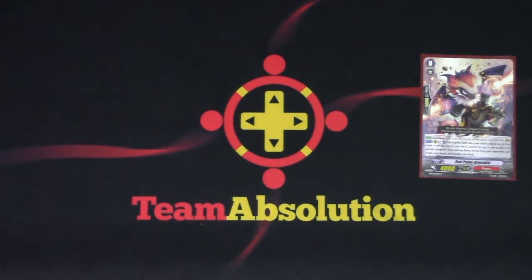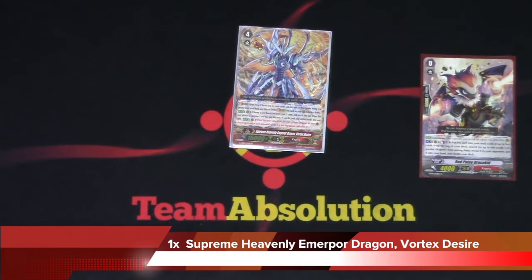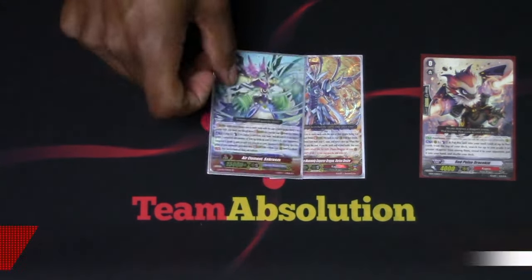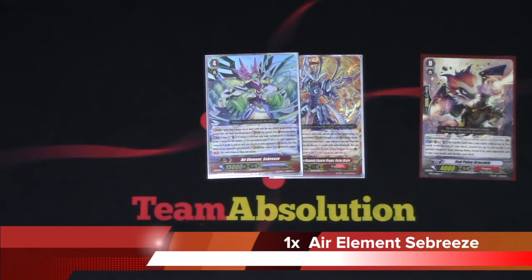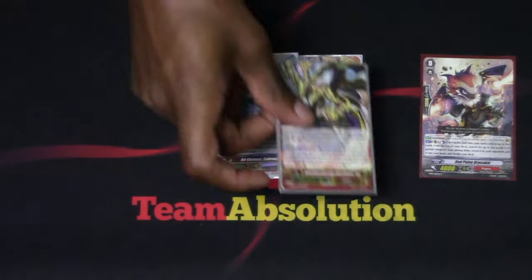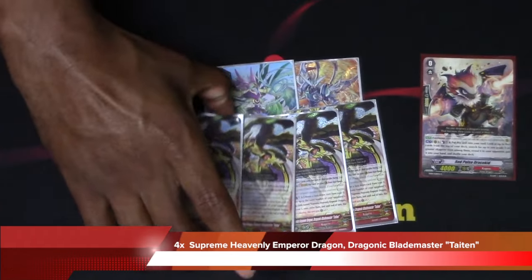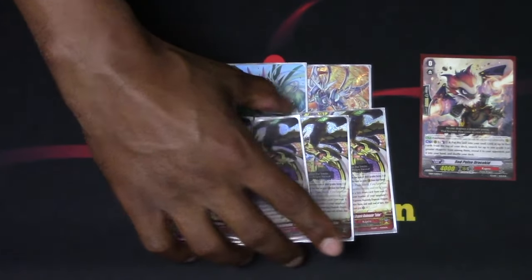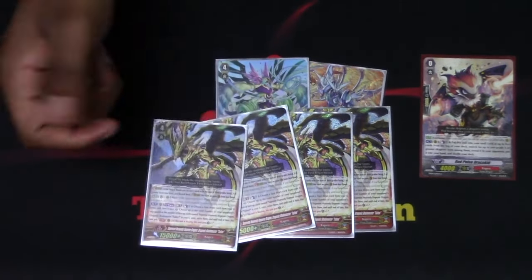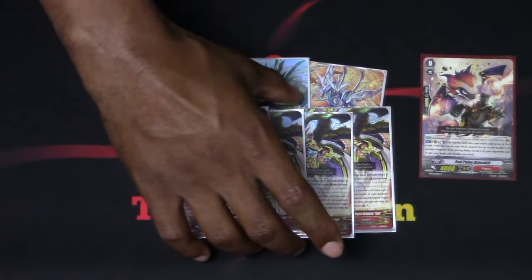From there, I got 1 Desire — really good first stride, flips up anything for free and potentially pops things, which is cool. I got 1 Seabreeze for Seabreeze reasons. Then I got 4 Blademaster Titan. This card is really strong in the deck — get some retire going, get a crit, all for CB1. Generally speaking, if Desire is my first stride, I flip up one of these, but it's obviously a game-by-game basis.